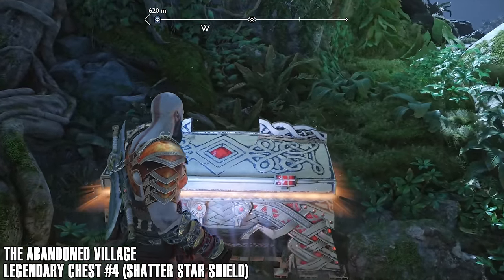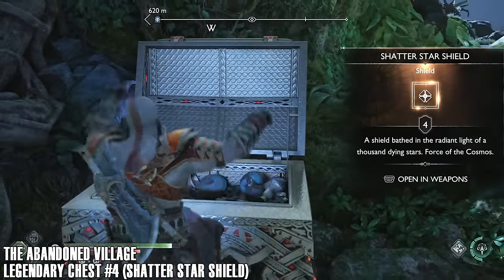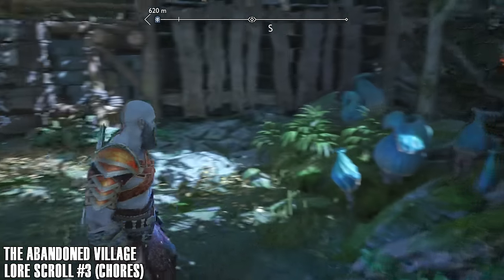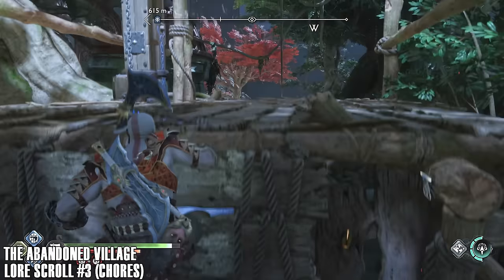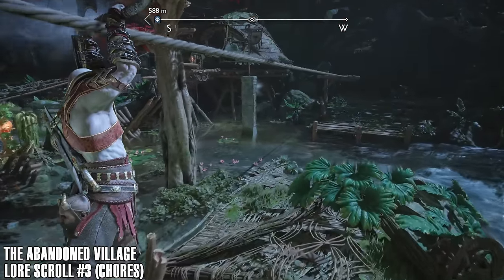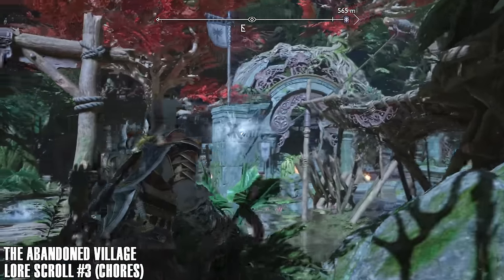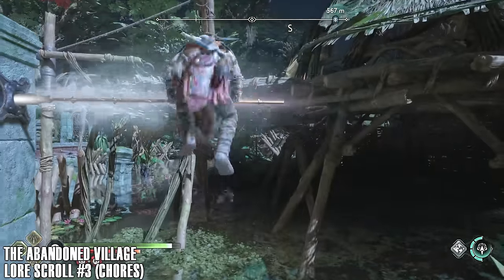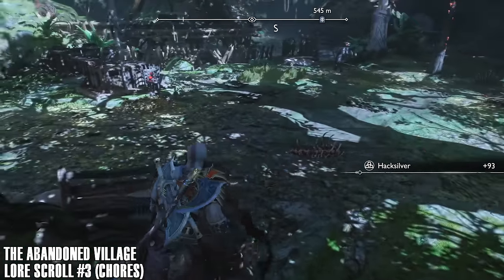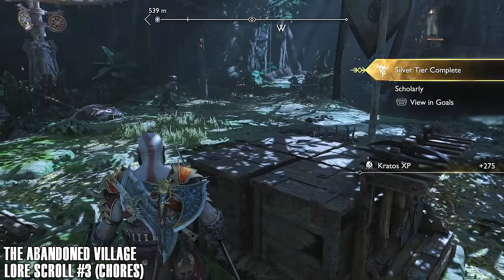Freeze up these poison plants — the legendary chest is just down here. That's the fourth one we're going to get in Vanaheim. Quick look at the map. Heading up the ledge and down this rope. We're going to move towards getting lore scroll number three, which is called Chores — still in the Abandoned Village. Just a little bit of hack silver if you want it, but down here just behind this table, behind all these boxes, is the lore scroll.